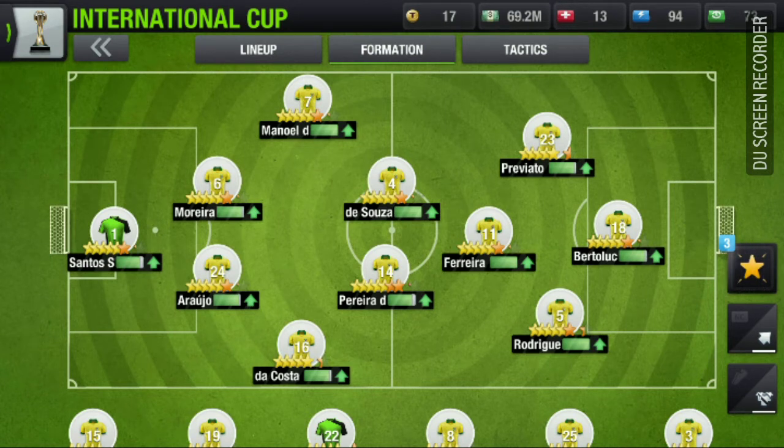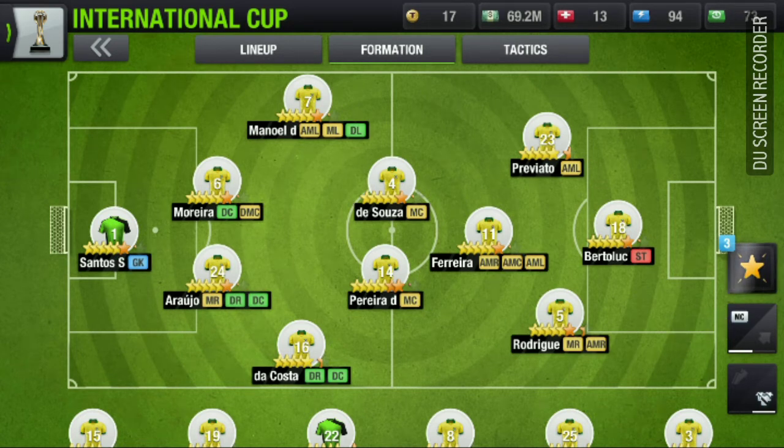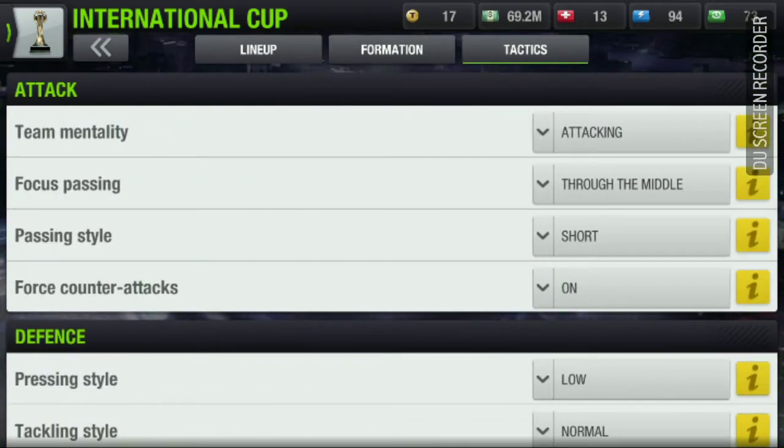As you can see, I have almost four players in the middle — two MCs, one AMC, and one striker — and it is attacking through the middle. So when we start attacking, our AML and AMR will also attack through the middle; they will not go to the flanks.